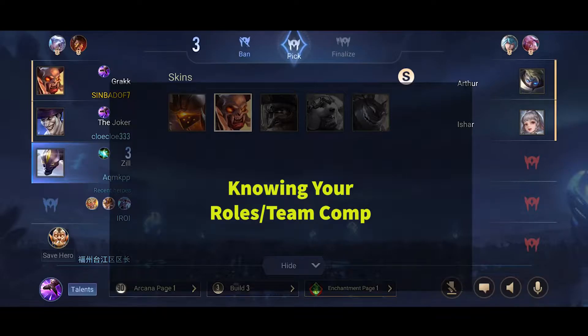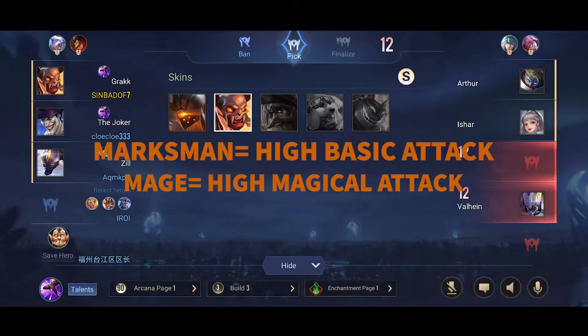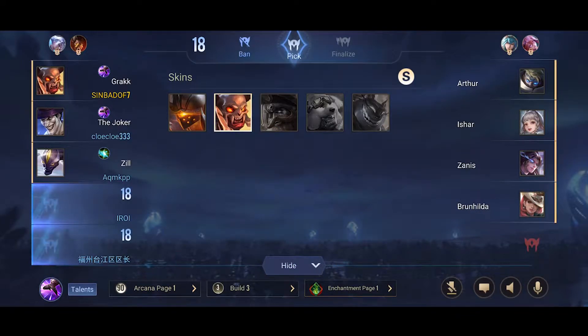The number one thing you need to know is characters and the roles they play. Marksmen are ADCs — they're the main physical damage output. Mages are the main magical damage output. Warriors are mid damage output with mid defense. Tanks are the main defense of your team. Assassins are the main source of cleanup and ability damage. Marksmen usually don't go alone — they go with tanks so the tanks can provide defense while they put out basic physical attack damage.